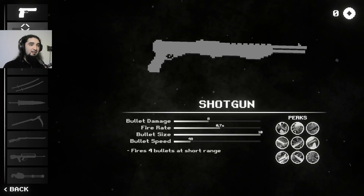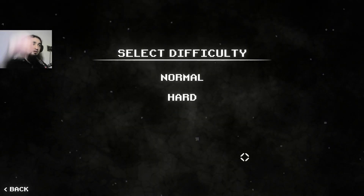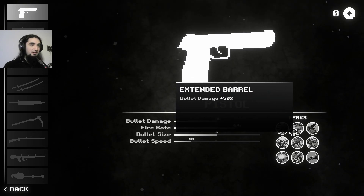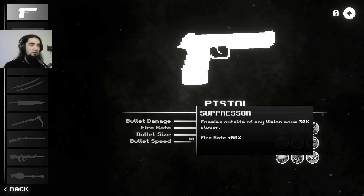Oh, I have starting guns. Let's start with the pistol. Oh, there are perks — enemies hit by a bullet slow down, bullet damage 30 percent fire rate every five seconds. It's kind of too much to read, I just wanna go.